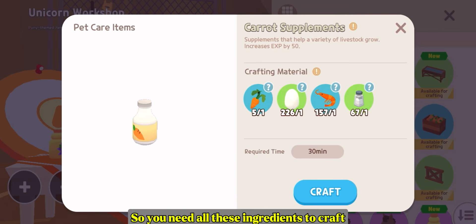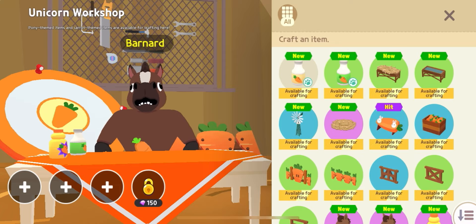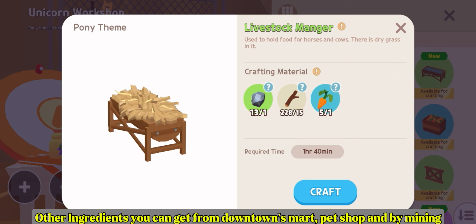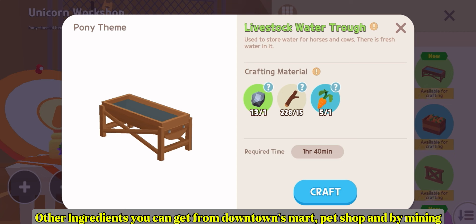You need all these ingredients to craft. The main ingredients are carrot, egg, and beached shrimp. Other ingredients you can get from downtown's mart, pet shop, and by mining.